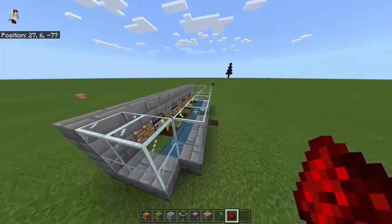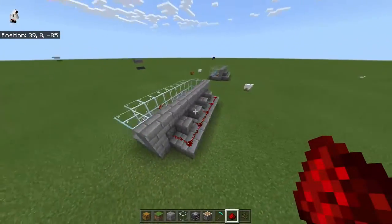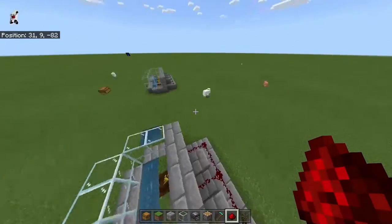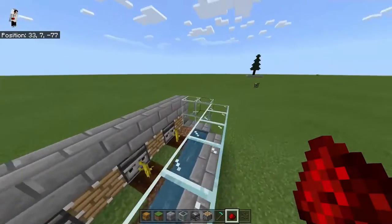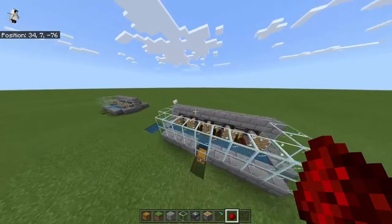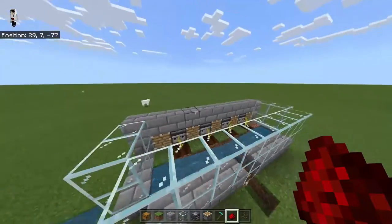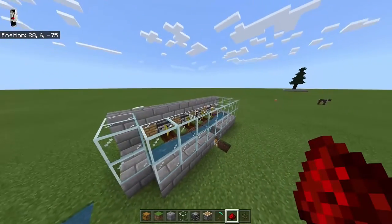Just remember, this farm is expandable. You can make it layered, longer, back-to-back, or shorten it down to one chamber. It's fully expandable and compactable, and it looks absolutely amazing. If you want, you could throw some glowstone in there to help growth at night, some torches, or even a roof on it. I went with a minimalistic build here and it looks really good — the yields are pretty decent.